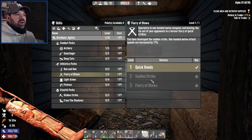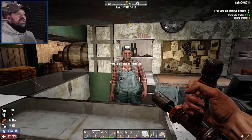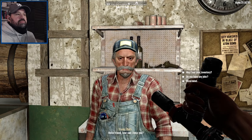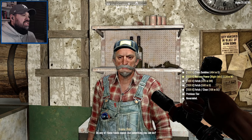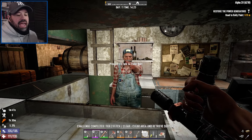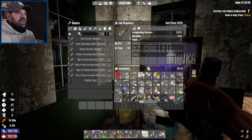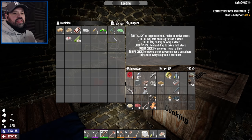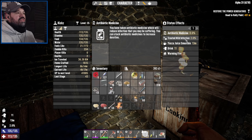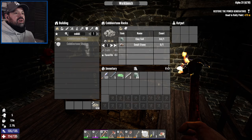We're going to go into Flurry of Blows — that will hopefully speed up our baton nicely so we can do more hits. Let's see what the trader has: iron spear, hunter mod, pipe bombs, iron chest armor. I think I'm going to take the pipe bombs. Let me see what the closest night quest is — the restore power quest, we want to try that out.